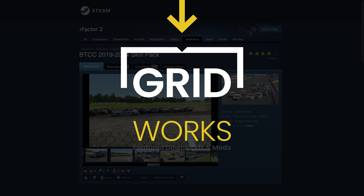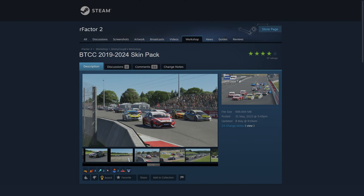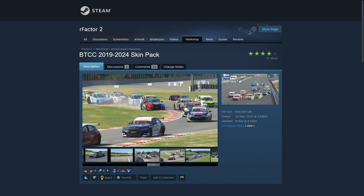Welcome to another episode of Gridworks, where we showcase different downloads and mods for sim racing. This week we take a look at the BTCC updated 2019-2024 skin pack for the BTCC cars in R-Factor 2 — quite the tongue twister.